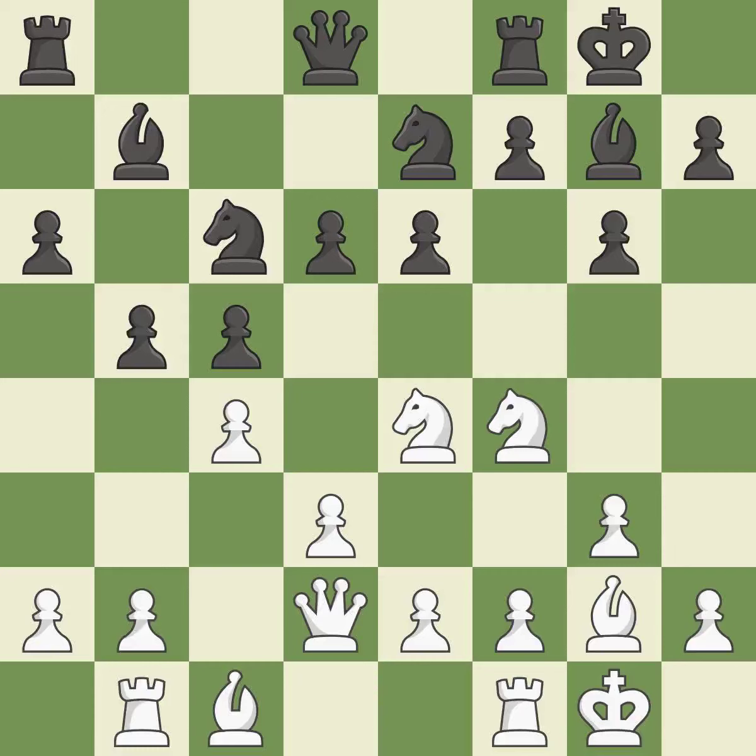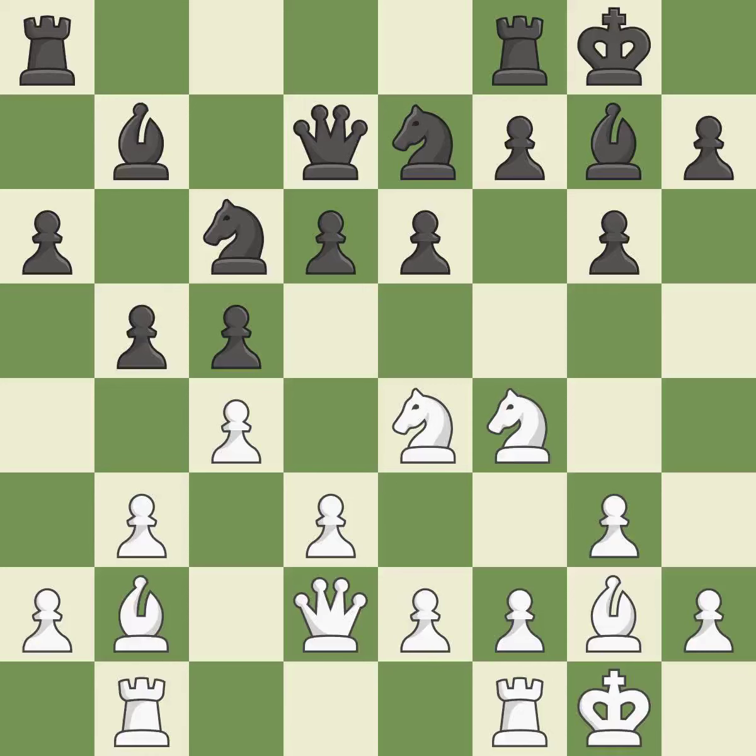Castling develops a rook while also moving the king to safety. Castling to the same side of the board as the opponent tends to lead to less sharp positions as compared with opposite side castling — it is best. This is a chance to kick a knight — it is incorrect. This provides an equal exchange of parts — it is ideal.